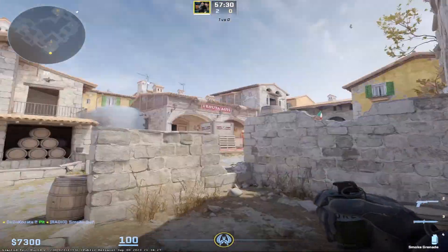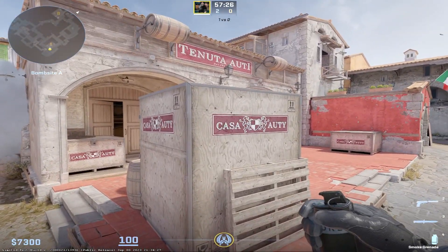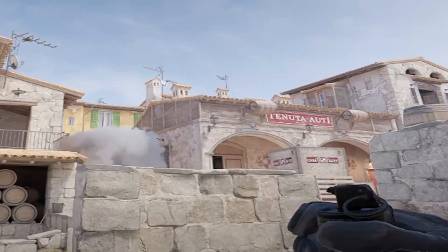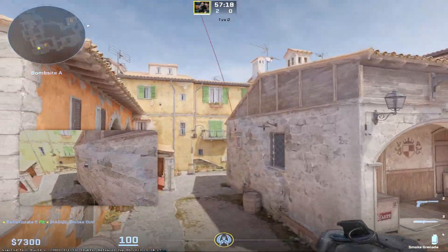You go in this elevated spot, you cover the A from CASA with the pin of the grenade. Go like this, you cover it, and it lands every time.